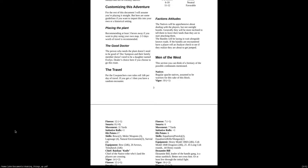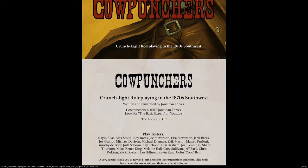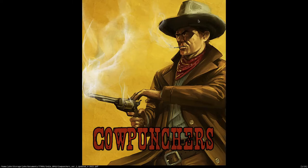Now if you don't have Cowpunchers, I will link it in the description, but it's a great game. It's rules-light, got some great art. I'm not going to show the whole thing here, but you get 25 pages, you get an adventure that comes with it, and you get a lot of this art. John did all the illustrations himself, and this is pretty badass.